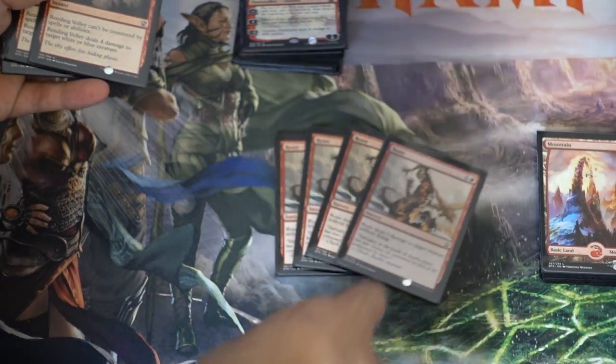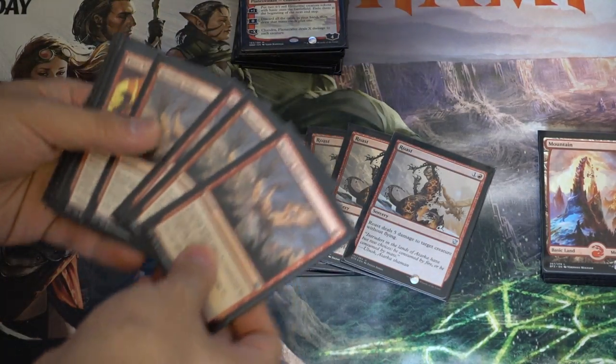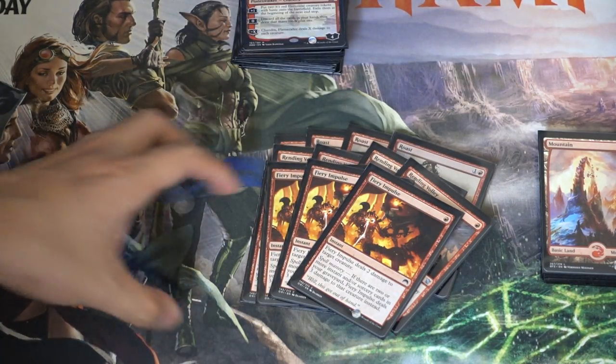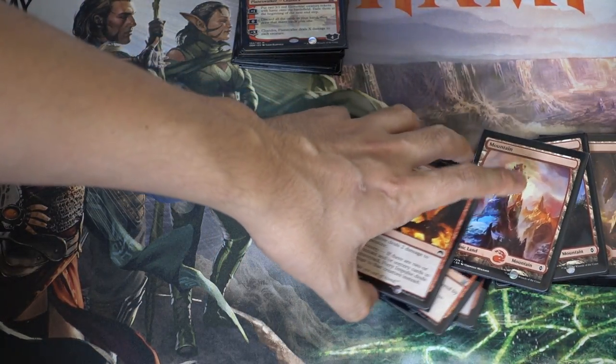On the sideboard, the deck is not made completely. You have four roasts, four volleys, and four imposts, so we need three more sideboard cards.